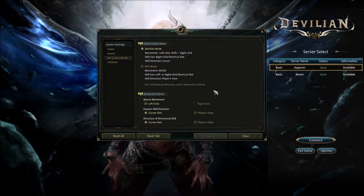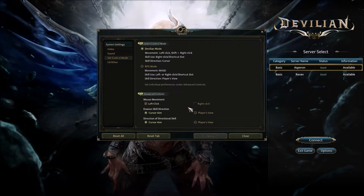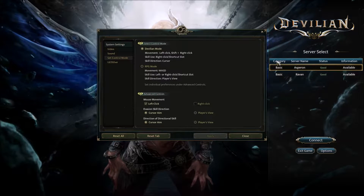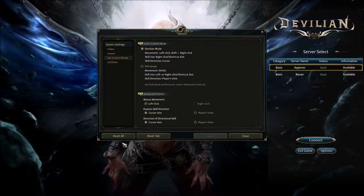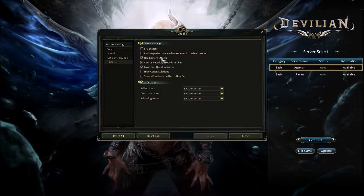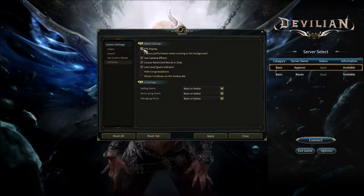RPG mode takes a little getting used to. You have cursor aim and your directional skills — so things like evades depend on which way you're looking. It's best to have it set to cursor aim instead of your player's view, because if your cursor is over here and your character is looking down there, it'll go the wrong direction. Then of course we have our UI settings.